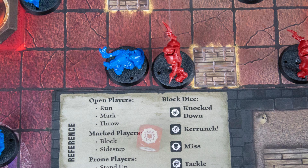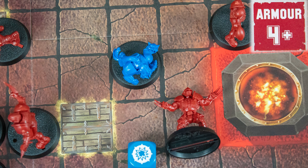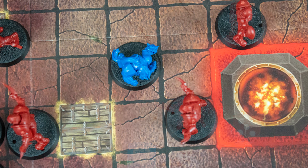The block action lets you hit an adjacent player. Roll one die and check the result — you want knockdowns and crunches. If you have two players adjacent to the opponent, roll two dice and pick. If a player is knocked down they must make an armor save.